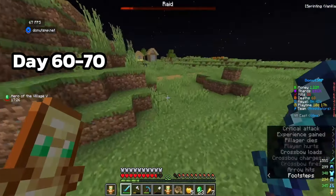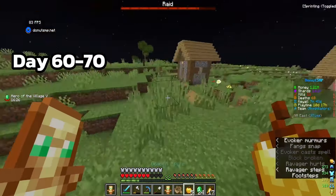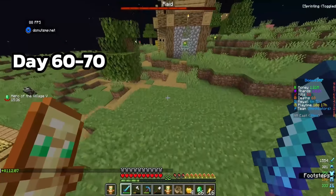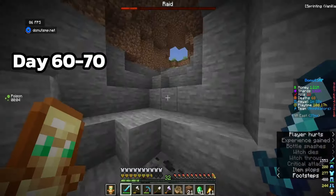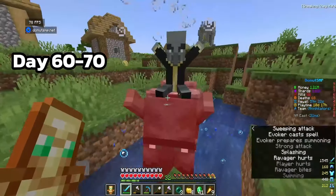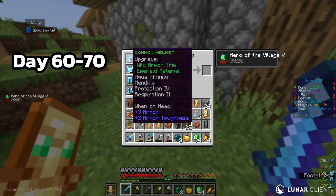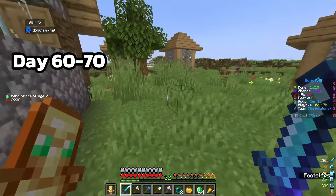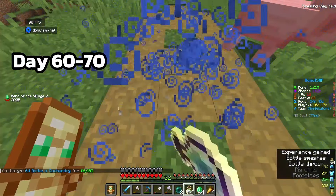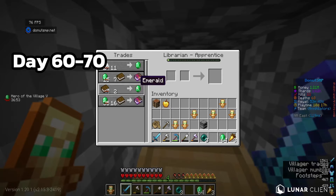The evokers still do that attack thing. We killed him - our tools are about to die, we're gonna try to speed run this. Last two down, the witch gave me poison but at least that wave is done. Let's speed run the final wave - we completed it! We got a stack of emeralds and a couple of totems. All our stuff on auction sold - we have 1.21 mil! Also, now we have Hero of the Village V so we got a decent amount of trades.